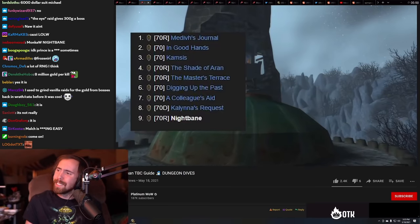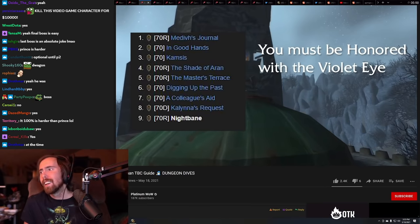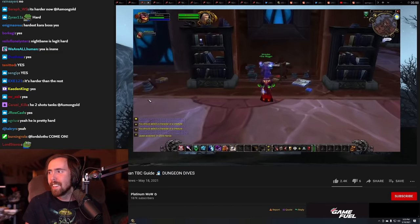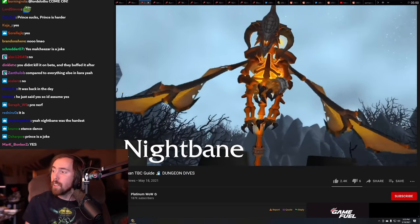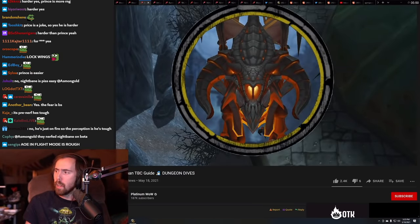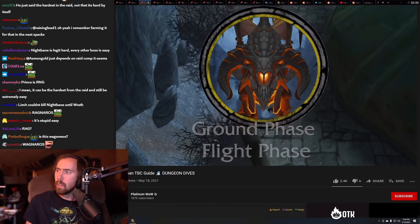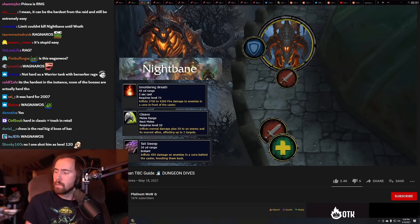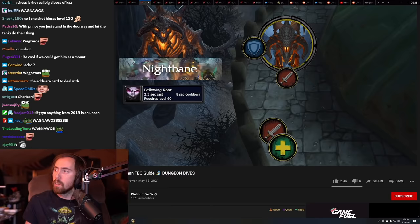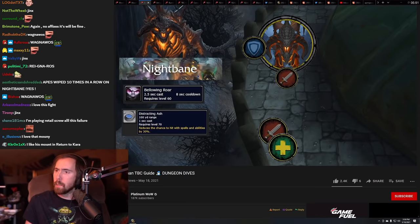In order to summon Nightbane, a member of your raid needs to start a quest chain — you'll need to be honored with the Violet Eye, and I'll leave a guide in the video description. The actual boss fight has a ground phase and a flight phase. Nightbane is like any other dragon — don't stand in front of him, don't stand behind him. He will cast an AoE fear that can be outranged, and he will also apply a dot that reduces chance to hit that needs to be dispelled. The important ability for this phase is Charred Earth — he will select a random player and put a giant AoE circle of death that they need to get out of.